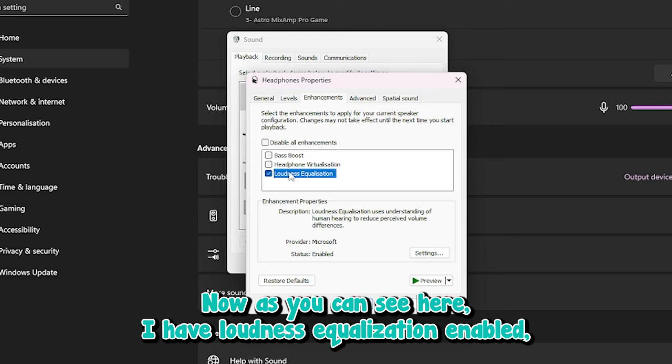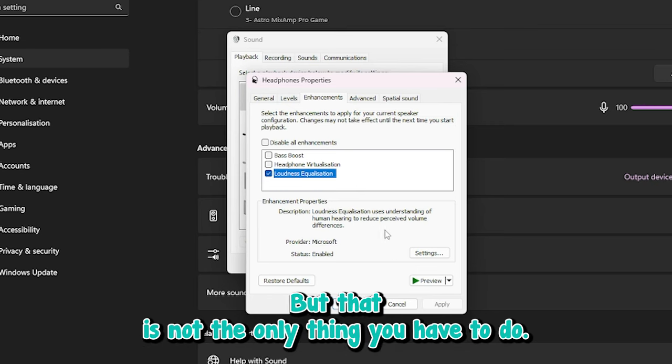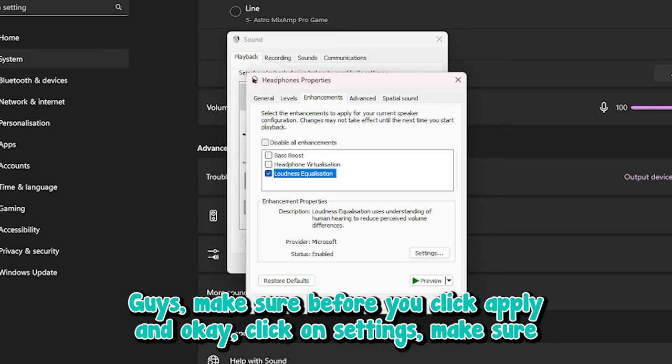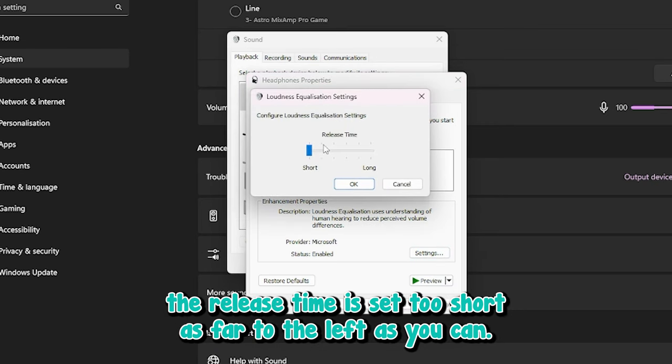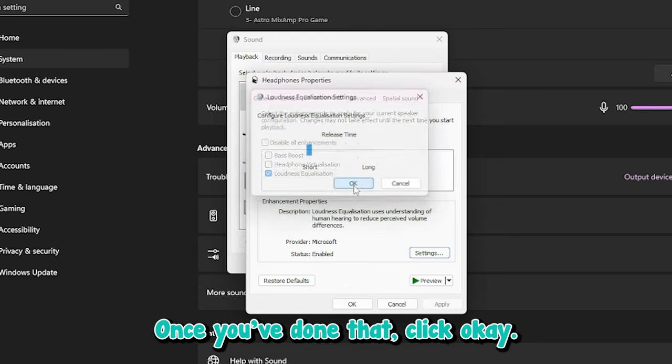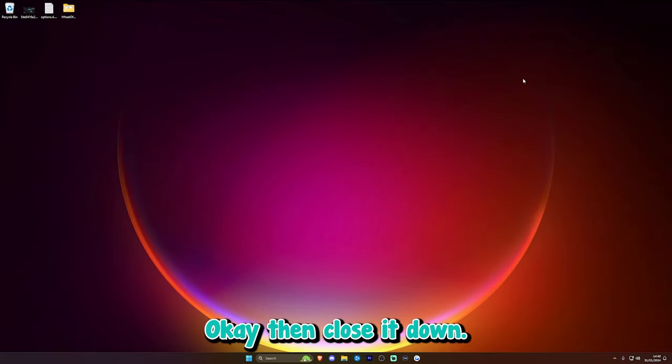As you can see, I have Loudness Equalization enabled — make sure this is ticked. But that is not the only thing you have to do. Before you click Apply and OK, click on Settings and make sure the release time is set to short, as far to the left as you can. Once you've done that, click OK, click Apply, then OK, and close it down.